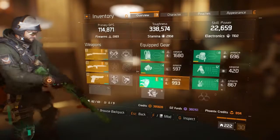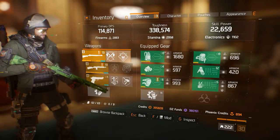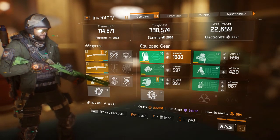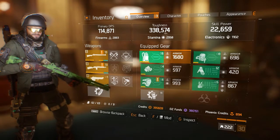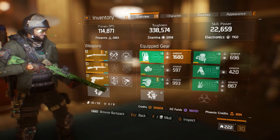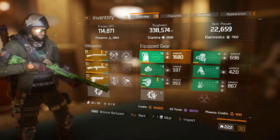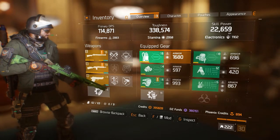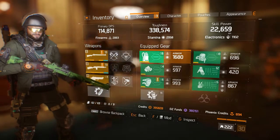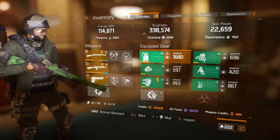I'm going to show you my stats quickly so you get an idea of what you need. You definitely need decent firearms and over 300k toughness — the higher the better. I traded about 50,000 toughness for high skill power, which lets me get my skills back faster and makes them more effective, so it's definitely worth having.